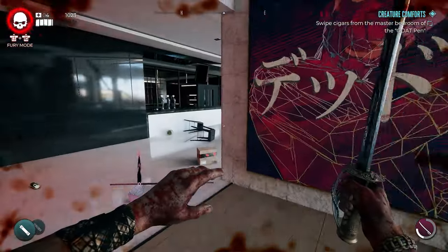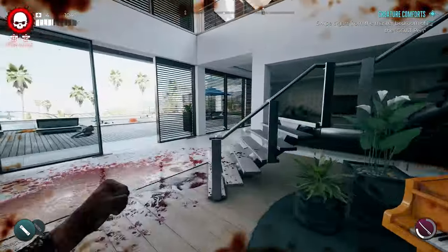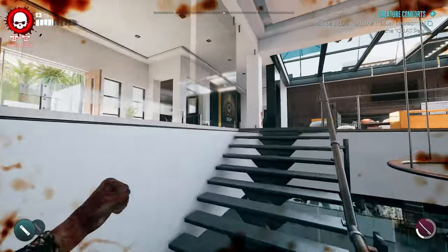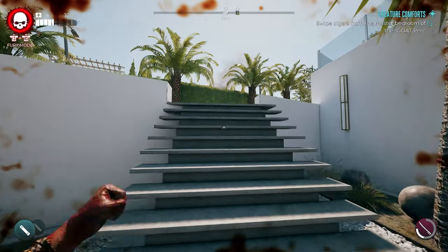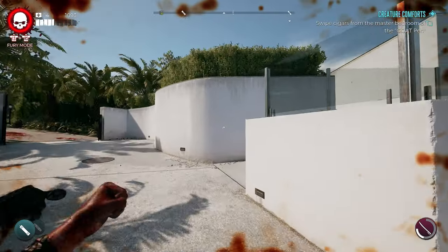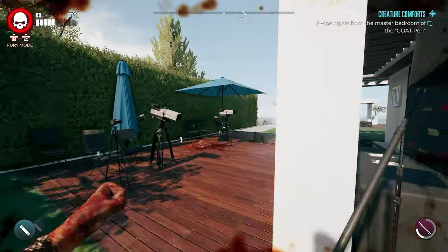We'll work all the way back up the stairs and go back to the front of the house. Once outside, go to the right and make your way around the back side of the house, above where the master bedroom is.